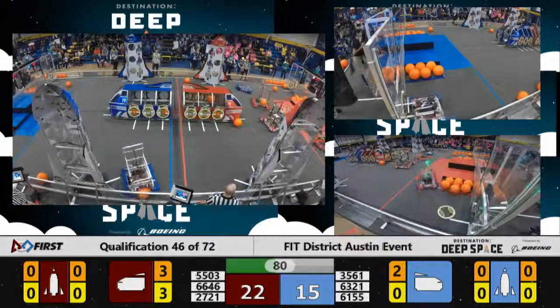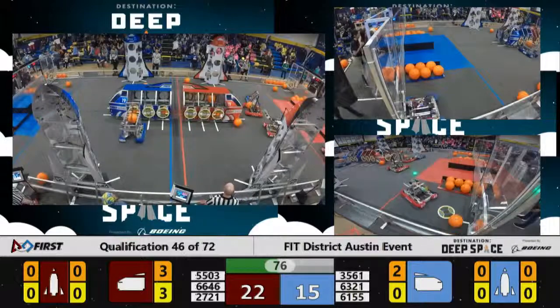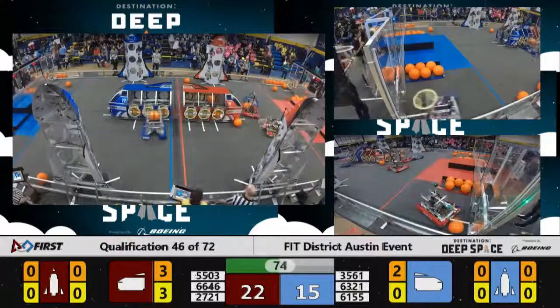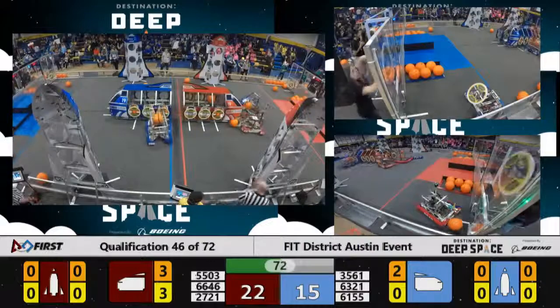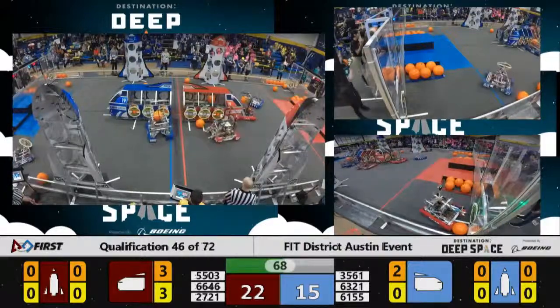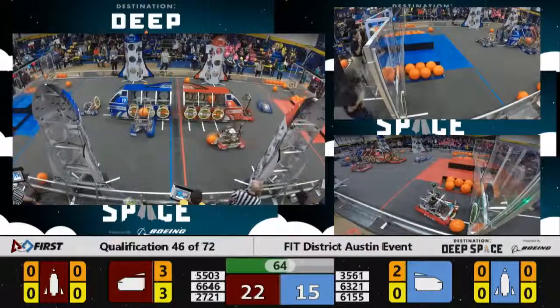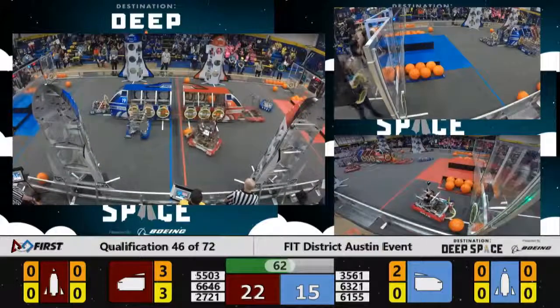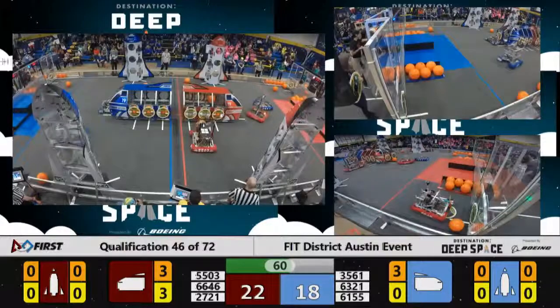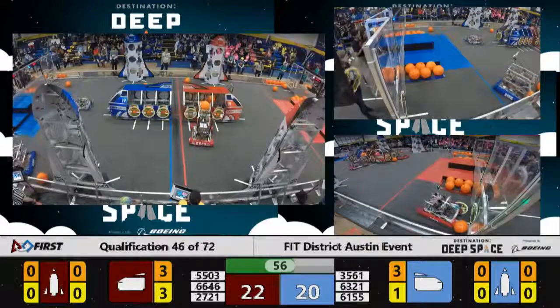Electrobots going for another ball. And it's good! Lining up the shot, the red alliance trying as fast as they can to counter Electrobots on the blue alliance. Electrobots lining up the shot, carefully choosing their position. Up and in it goes, another one for the blue alliance. 3561 of the blue alliance playing some heavy defense on the red alliance.